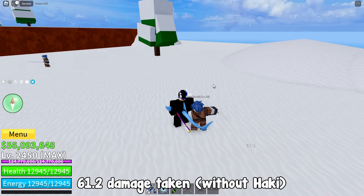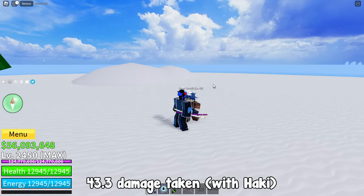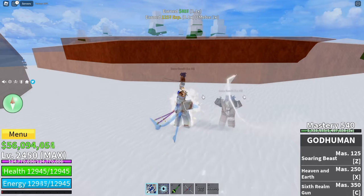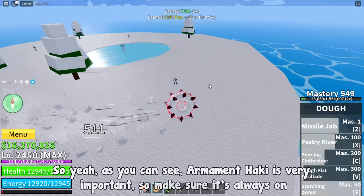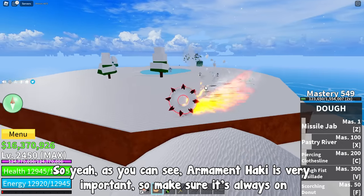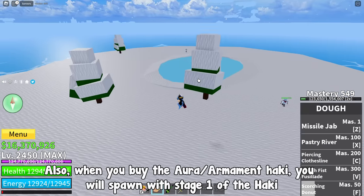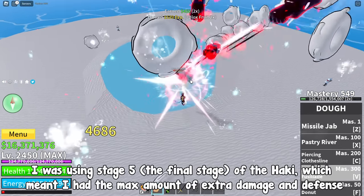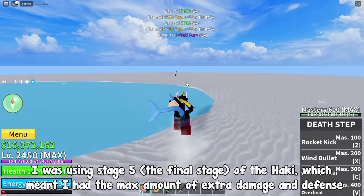Without Haki: 61.2 damage taken and 2,078 damage dealt. With Haki: 43.3 damage taken and 2,435 damage dealt. As you can see, Armament Haki is very important, so make sure it's always on. When you buy Aura/Armament Haki, you will spawn with Stage 1. I was using Stage 5 — the final stage — which means I had the max amount of extra damage and defense.